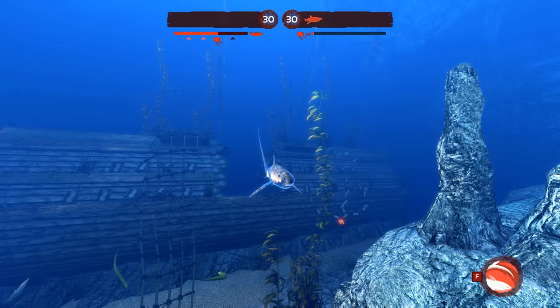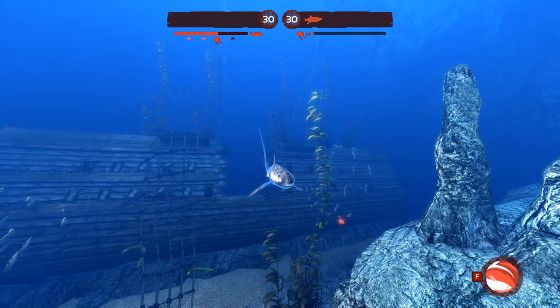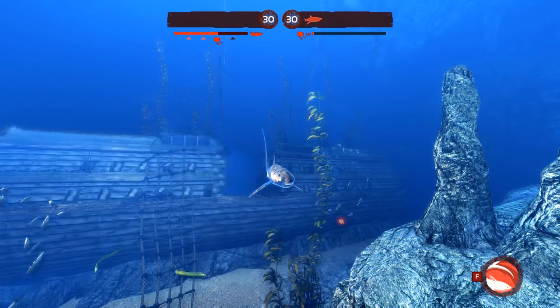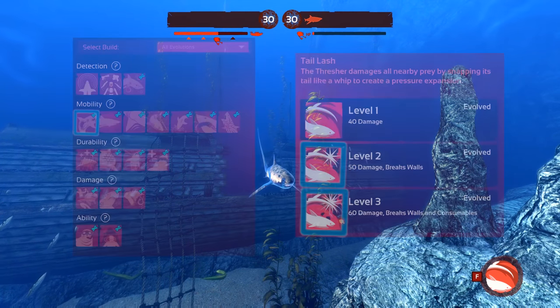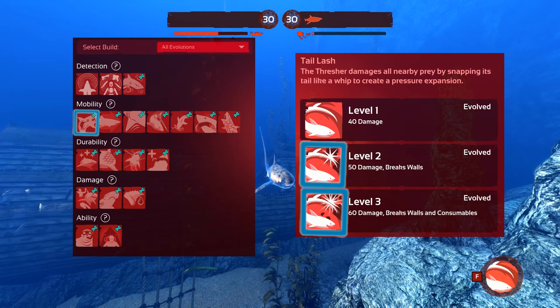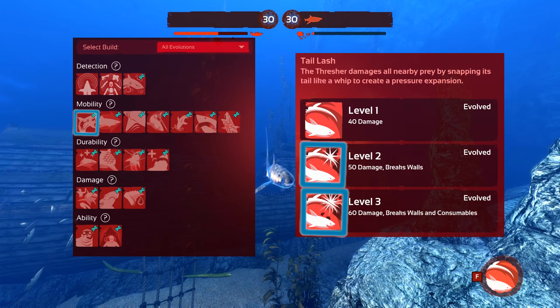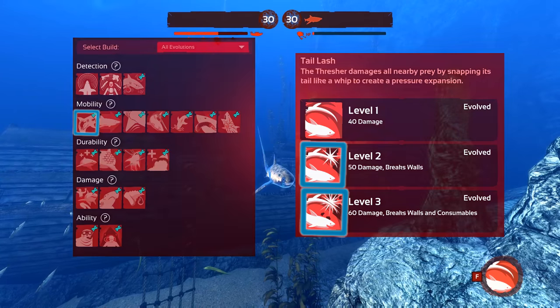Now that we understand how the Thresher works, we can look at the evolutions. I'm going to break down my recommendations into 3 tiers: early game, mid game, and late game. Early game evolutions are generally your highest priority as they will have the greatest effect on your ability to get kills easier, faster, and more successfully. I recommend Hangry and leveling our special ability.